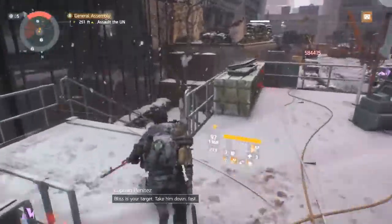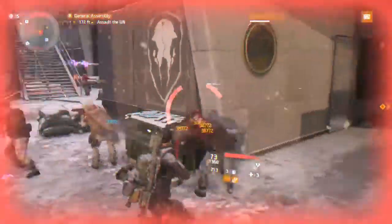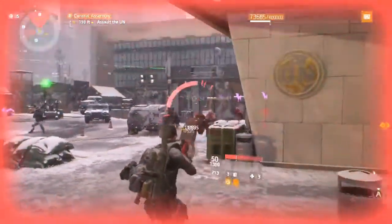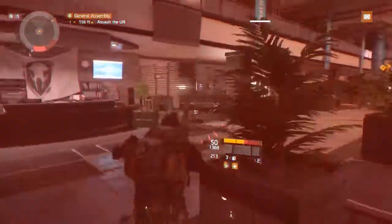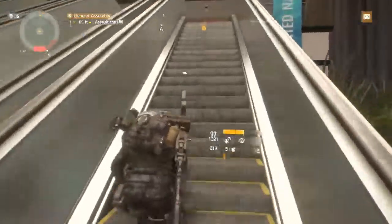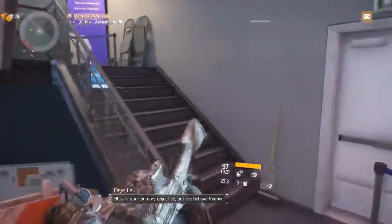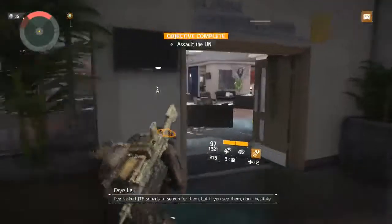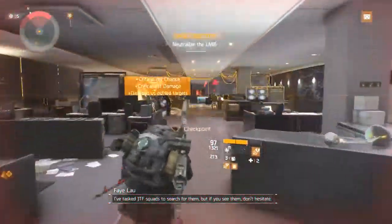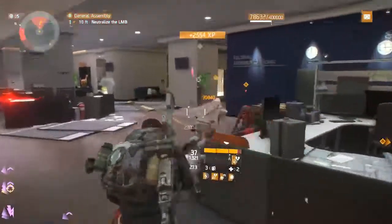At this point you actually want to listen to Captain Benitez — let the JTF handle the courtyard and take point at the General Assembly. In the next hallway section you have to wait on the echo, which takes a while. You can pop your ultimate here if you want, but I decide not to since I catch the enemy before he can place his support station for an easy kill.